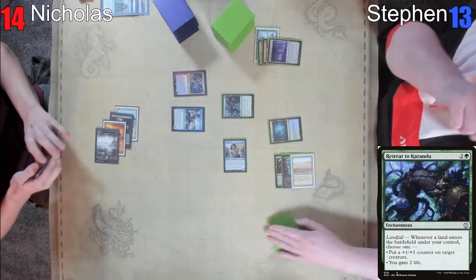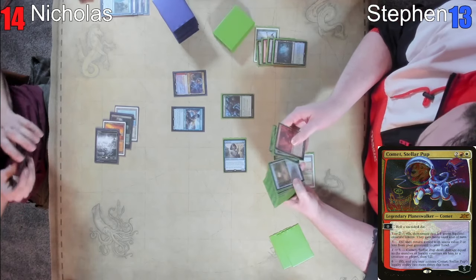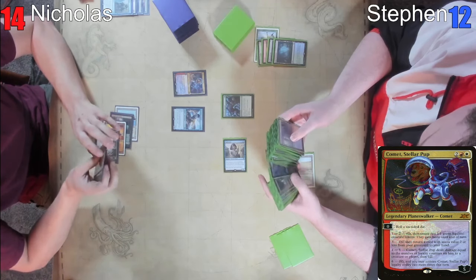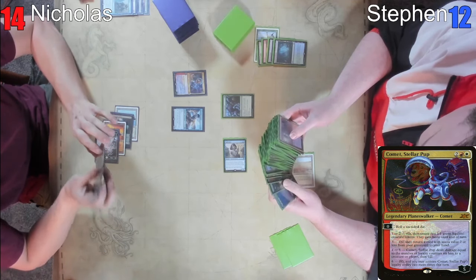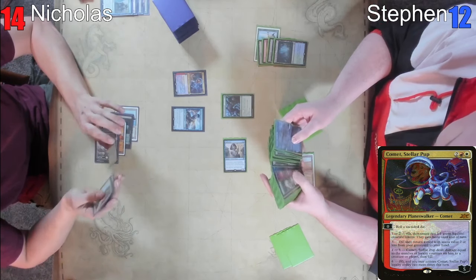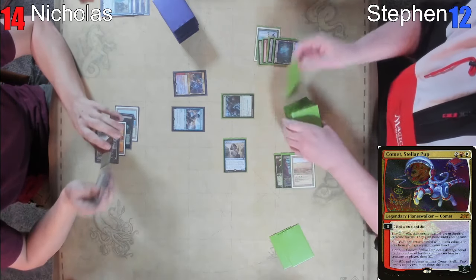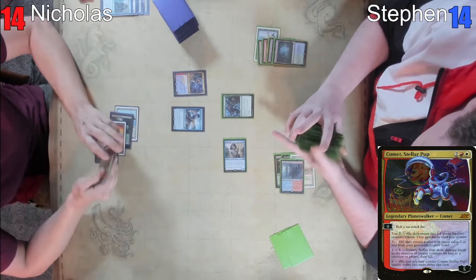Comet deals damage as part of resolution. I'm going to fetch in response and go to 12. How are you feeling about Fairy Mastermind in this matchup? It's a 2/1 that attacks. Sounds about right. And it had flash, so you didn't have to worry about that. I'm going to gain two life because the Spellseeker is going to die anyway if we roll that number.